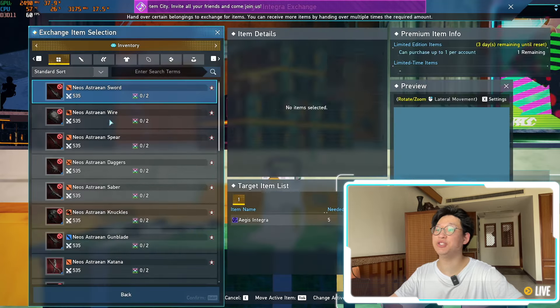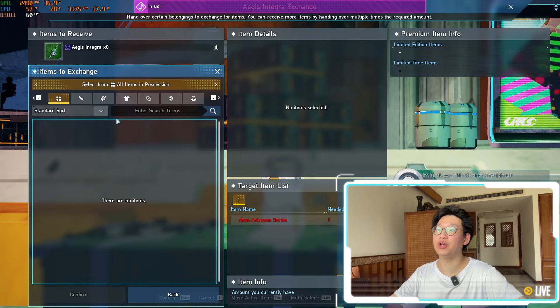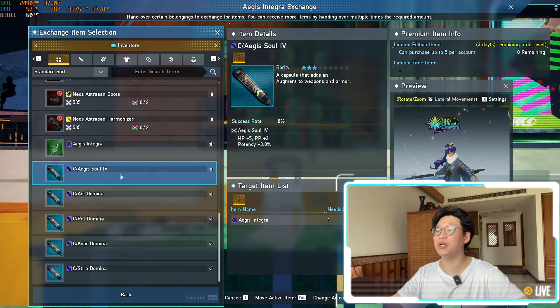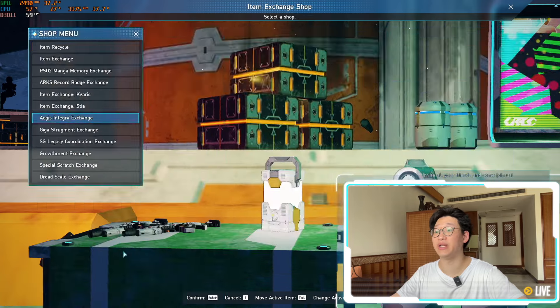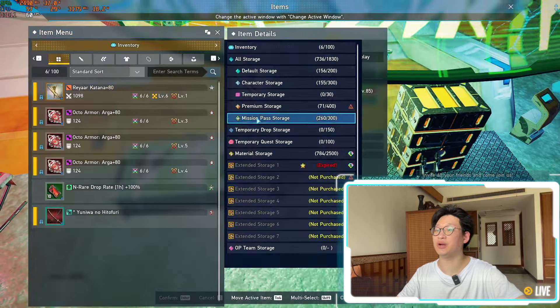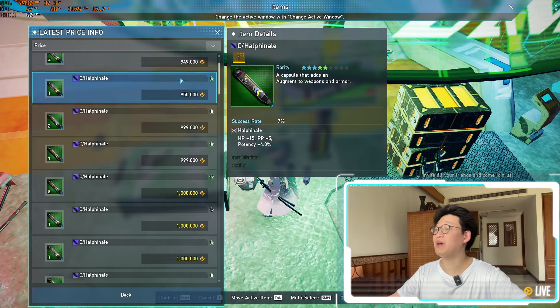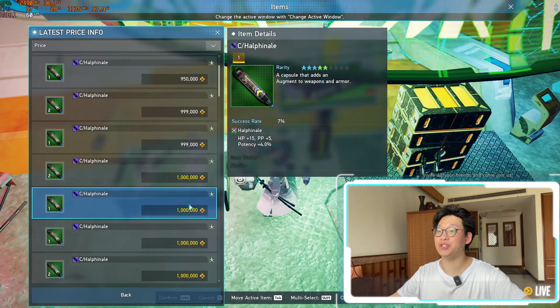The next thing I want to talk about is the Aegis Integra exchange. At the very bottom, you can exchange all of your different Neo-A weapons into Aegis Integra. If you've been doing any Dark Falls Aegis or Dark Falls Solas, you might have a bunch of these. You also want to make sure you exchange for all of your Aegis Souls as well as all of your different Dominos so that you can craft your HAL Finales. Looking at HAL Finale prices right now, they've actually crashed quite a bit — going for around 950,000 to 1 million.